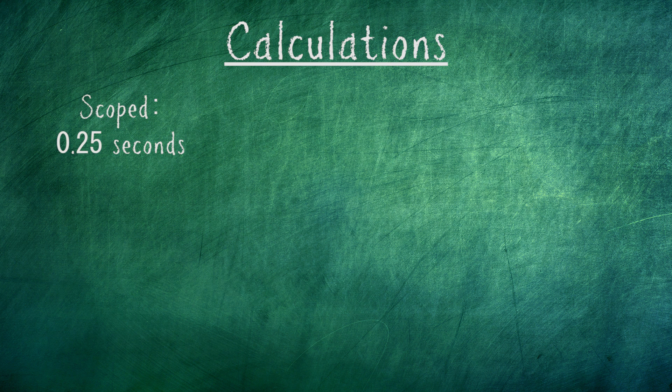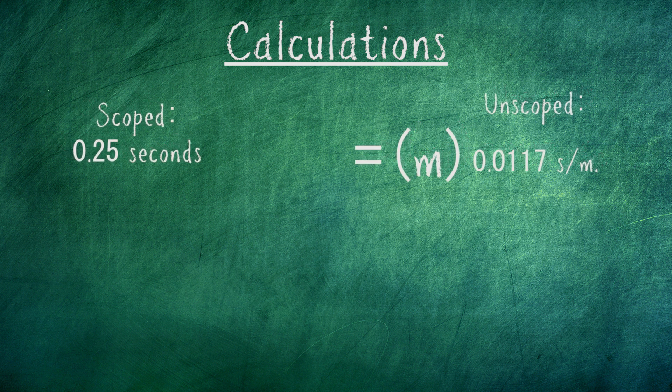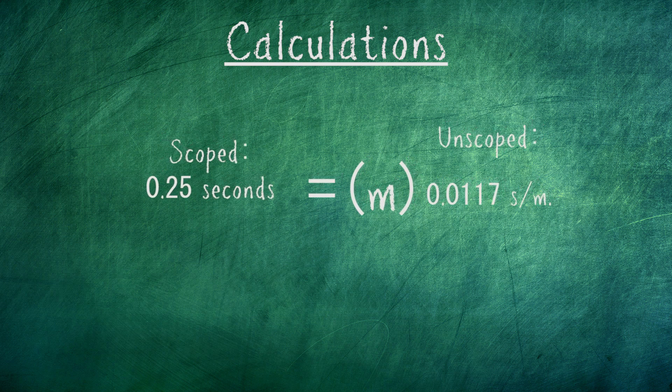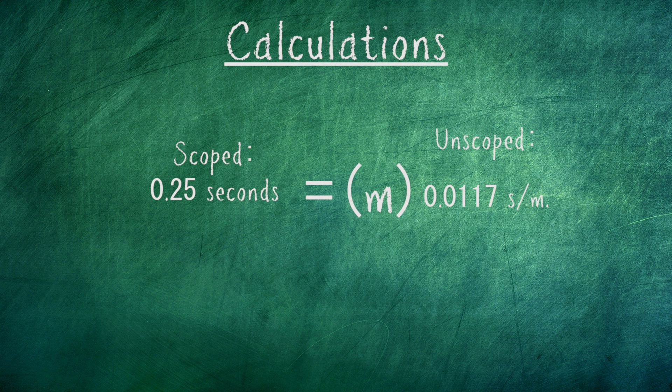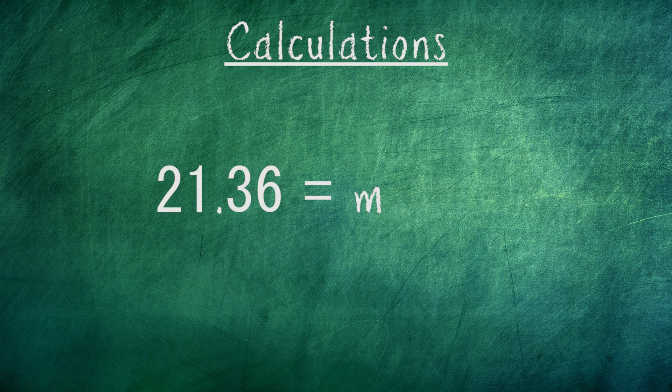It takes 0.25 seconds after scoping before Ana can fire, which is a constant telling us how long each scoped shot will take to hit. To calculate how long it takes each unscoped shot to hit, we use the rate of 85.5 meters per second and take the reciprocal to get 1 over 85.5 seconds per meter. Multiplying by variable m (the distance) gives 0.0117m seconds as the travel time for any no-scope. Setting these two times equal to each other and dividing both sides by 0.0117 gives us a breakeven distance of 21.36 meters.